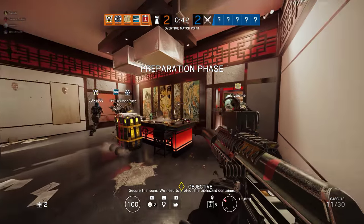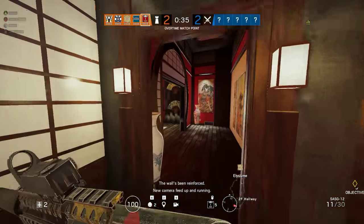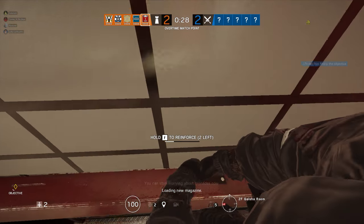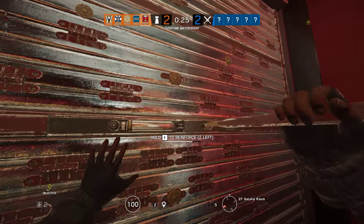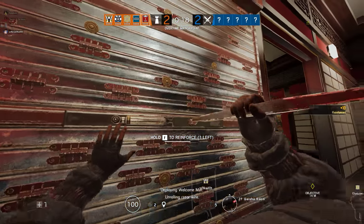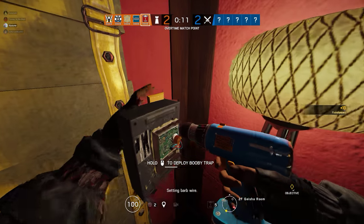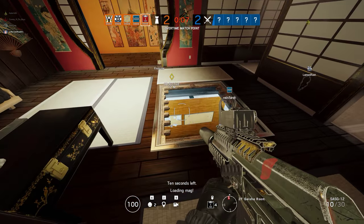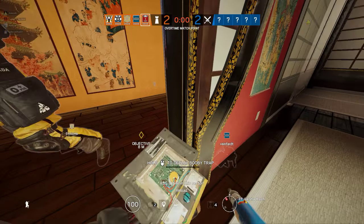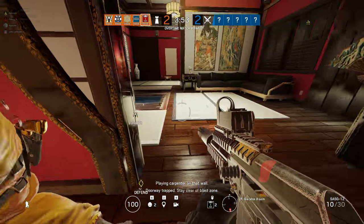Secure the room — we need to protect the biohazard container. I can't go upstairs. He's breaking the hatch. Obsidian drone has found the biohazard container. Burning new magazine! We didn't reinforce it. We opened the application hatch. Op 4 has located the biohazard container. Stand clear — don't get trapped. Stay clear of blast zone.